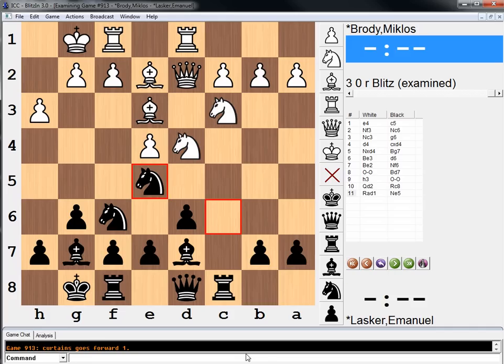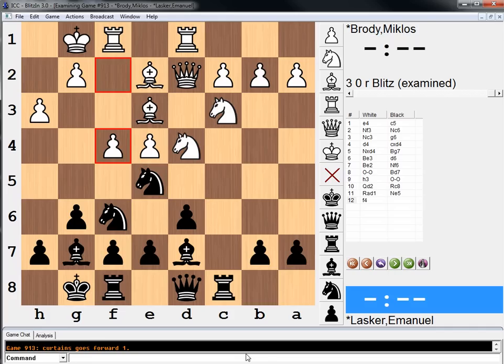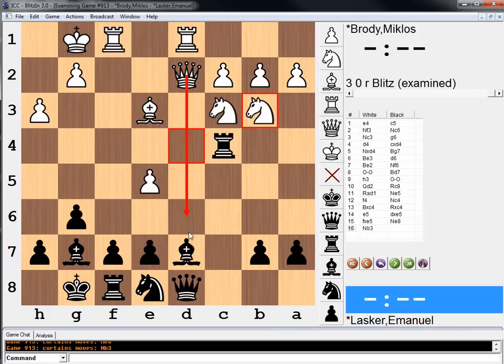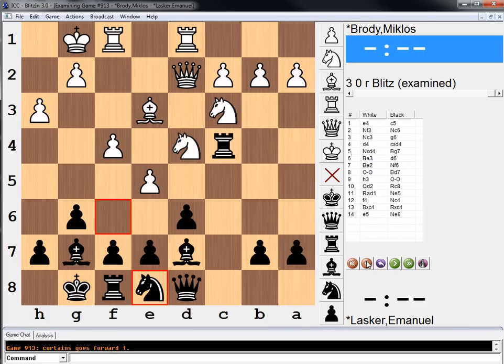Lasker plays the typical ideas, going for the C4 square with his knight. White plays another typical idea, playing e5. The idea is if pawn takes, pawn takes, knight moves, knight b3, and this bishop is pinned on d7. So the knight just goes away, doesn't allow the d file to be opened.